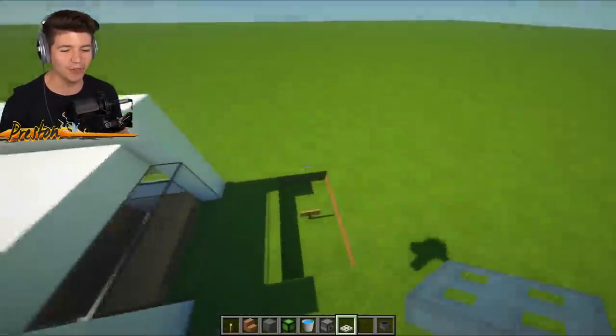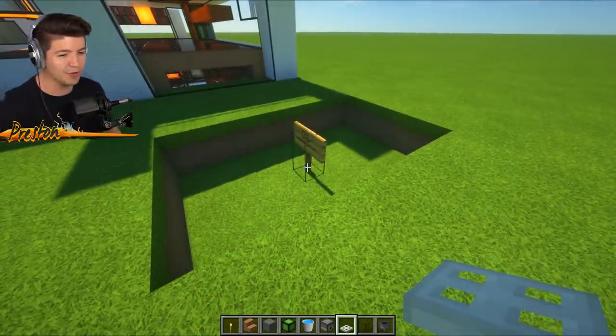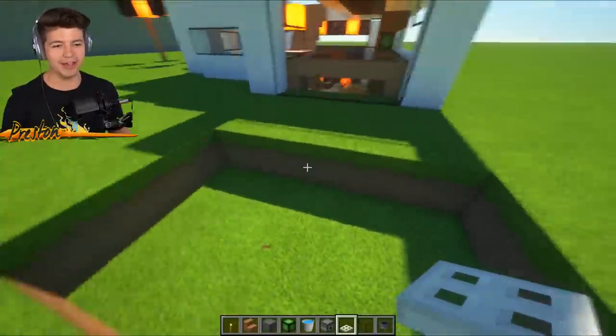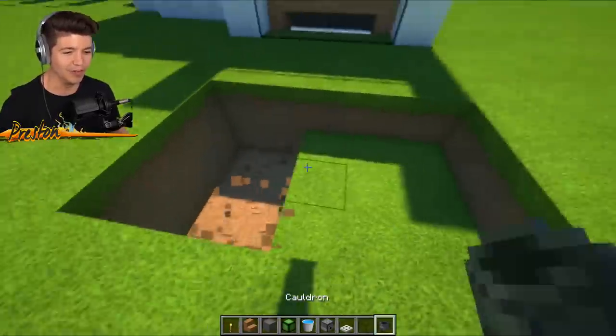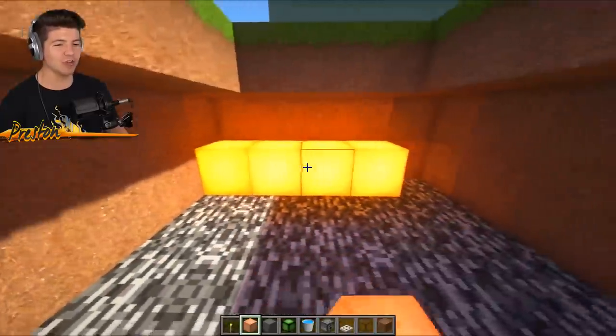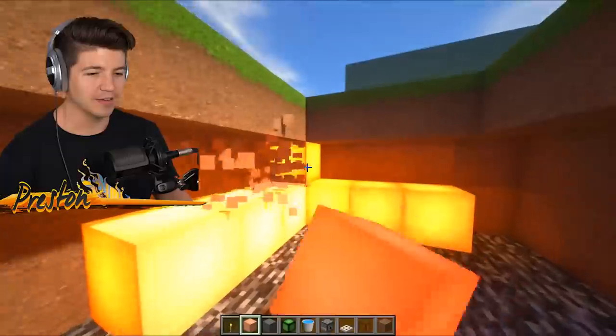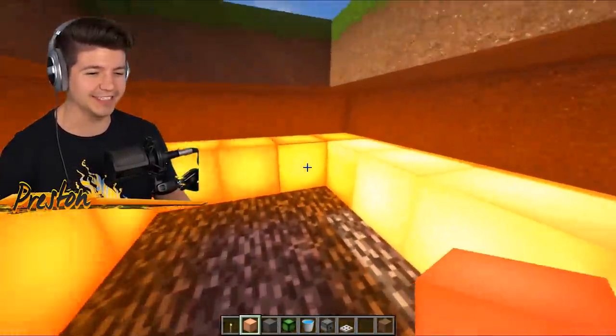Before we add to the second floor where we'll have probably our gaming setup area and then our bedroom, we gotta do something here with the pool. The pool area is lacking - it is very much so not a very cool pool. And in order to fix that, we're gonna add glowstone going down in the dims. We're gonna add glowstone to the entire bottom floor because it's going to look epic, especially at nighttime.